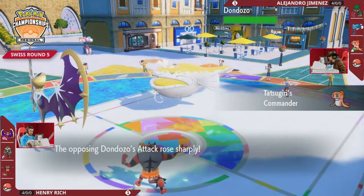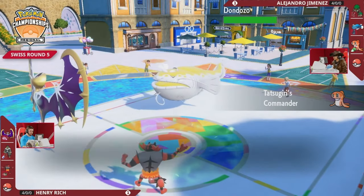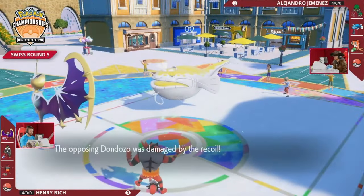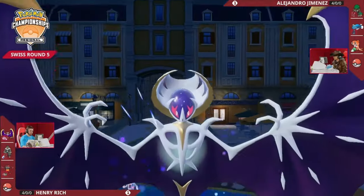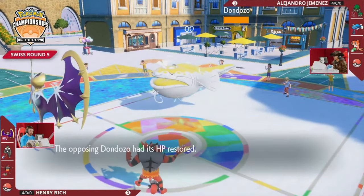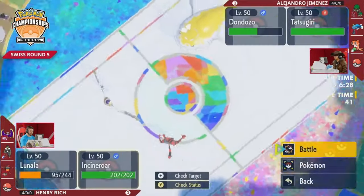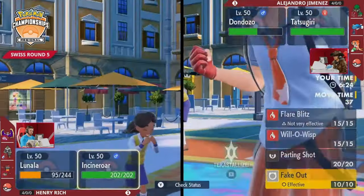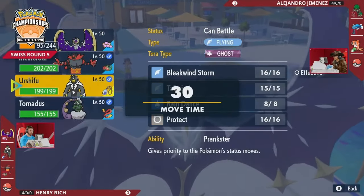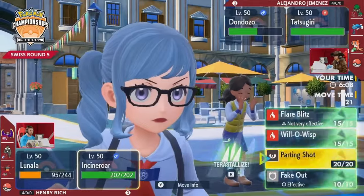It feels like a tough call - maybe you get the Wave Crash into Incineroar, that would be great, but it's a huge call knowing Urshifu wasn't there just moments ago. The Wave Crash goes into Lunala - pretty sizable damage, but Lunala stays on the field. Moongeist Beam fires back - that special defense boost is very helpful - Dondozo takes it okay but it is still mounting damage. No damage into Incineroar that turn means Incineroar is pretty safe to try to get a Will-O-Wisp off if the Grass Terastallization is used.